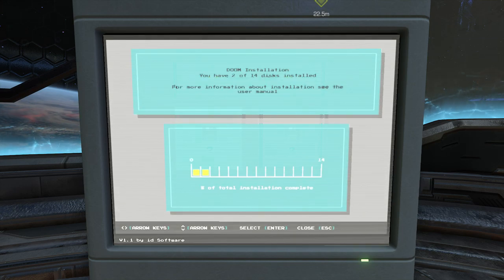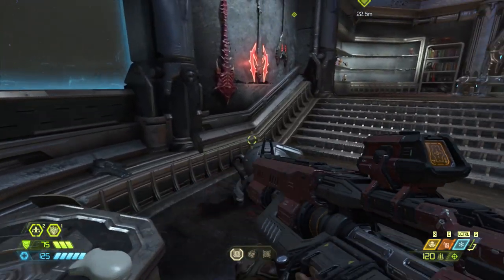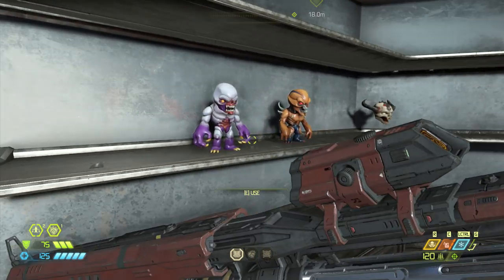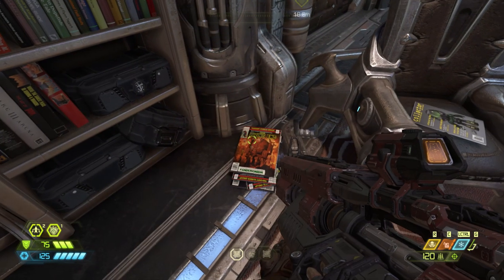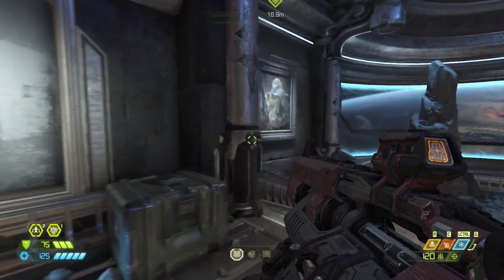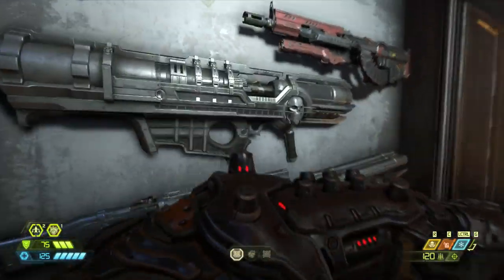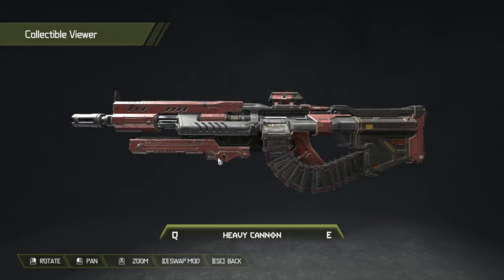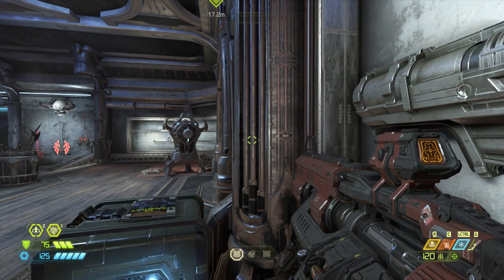Arrow keys select, enter. DOOM installation — you have two of the 14 discs installed. Oh, I need more discs — that's what I've been collecting, I just realized. This is where all my guns are, I guess. I don't need any of this stuff. Oh yeah, it's his bunny Daisy, who died on Earth — feels bad, man. Why can't I use this? Why do I punch it? What's my skins? Do I even have a skin for my railgun?